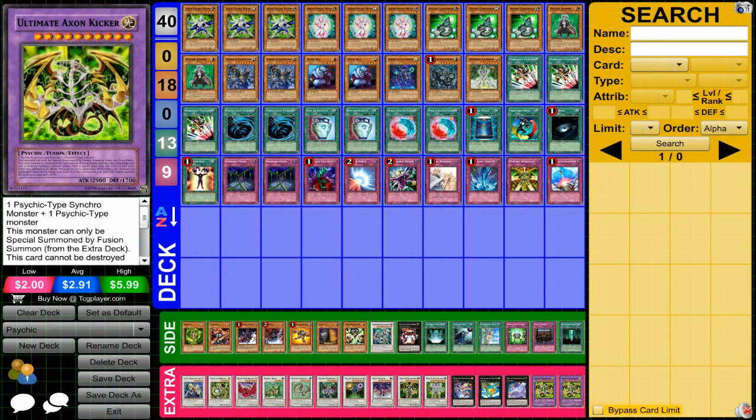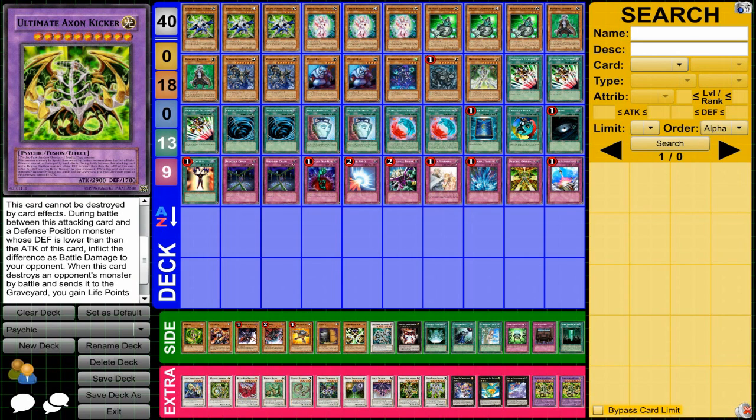That very powerful fusion I mentioned: Ultimate Axiom Kicker. This card is very crazy — 2900 attack, it can't be destroyed by card effects, so your opponent will have to overpower it, which is very nice. It does piercing battle damage and causes you to gain life points, making it a very, very good card and very annoying for your opponent to deal with.